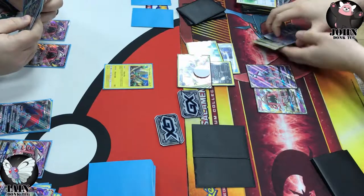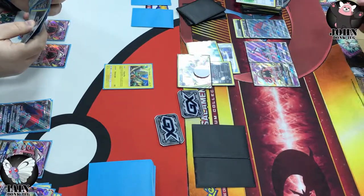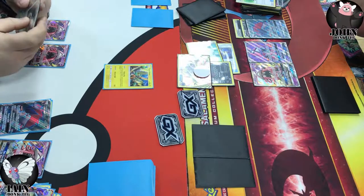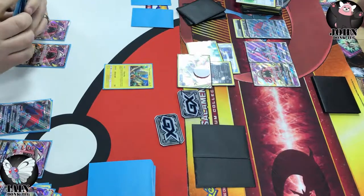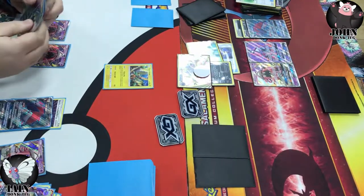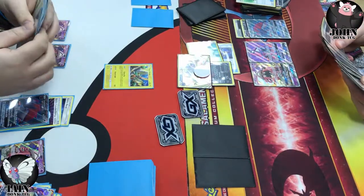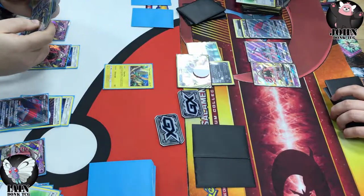In my head at that point I'm thinking, why did you attach the Choice Band? First Impression gets the knockout — and then I realized Armor Press, which wouldn't have taken the knockout obviously without the Choice Band damage. We're all good here. At this point in the game I'm looking at one of those Tapu Lele's for a knockout with Mind Jack — Mind Jack sitting at 160 with Choice Band, so I need Devoured Field or Kukui. As far as I can recall we haven't seen Devoured Field yet — I think that may be in my hand.